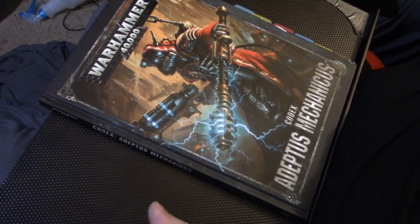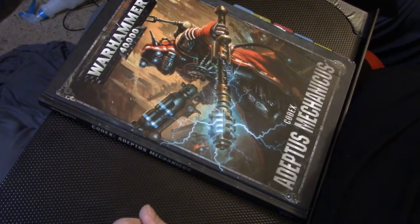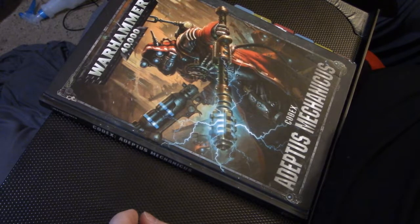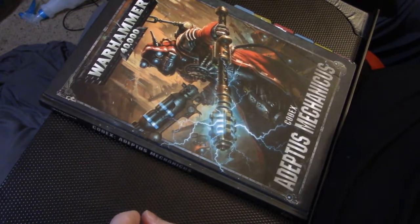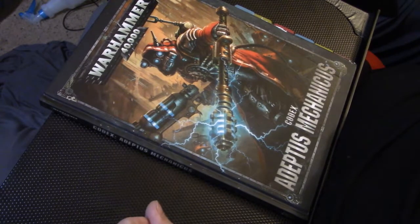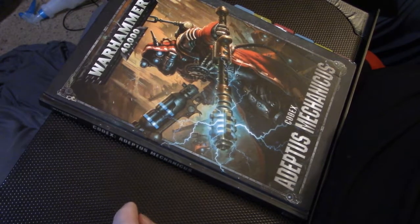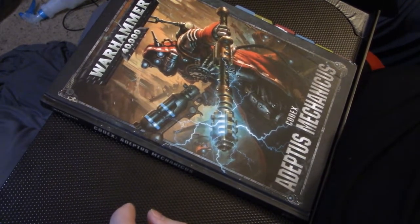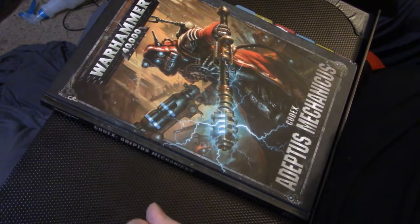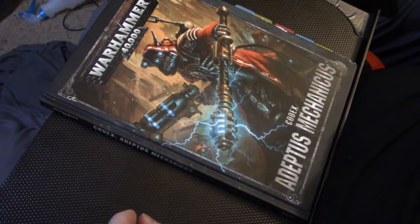For the next battalion, it is another Admech battalion, Forge World Mars, also run by a Tech Priest Dominus and an Engine Seer. It has three groups of Vanguards, five Vanguards in each group. The Alphas have Radium Carbines and they all have Radium Carbines. That comes in at 128 points, and again 120 for the HQs.